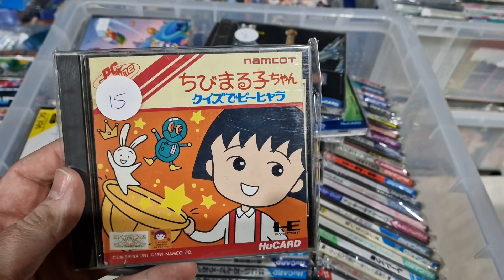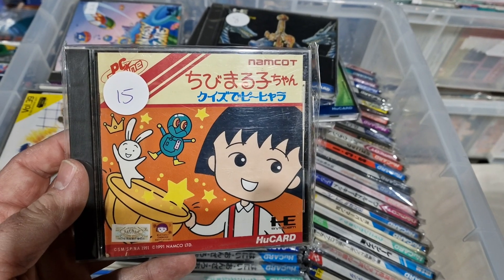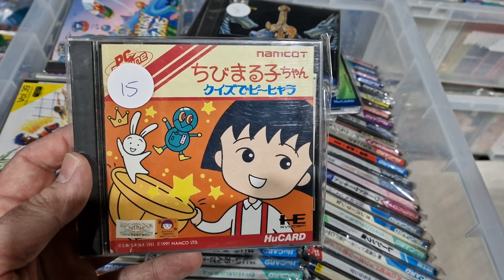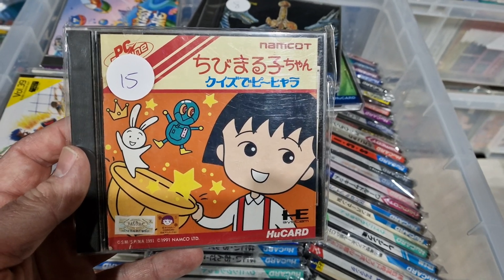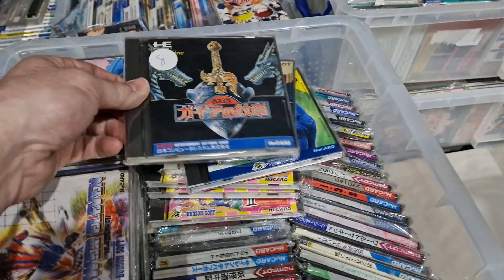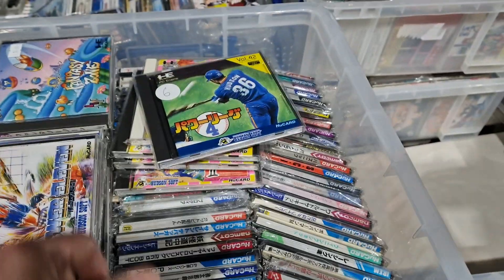This is a funny one - this is Quiz Chibi Maruko Chan I believe. A game that I paid £2,500 for on the Neo Geo. Couldn't understand a word of it but I needed it to finish the set at the time. And the PC Engine version is slightly cheaper. Gaia Flame. Youkai Dochuki - a wee basic platform game.